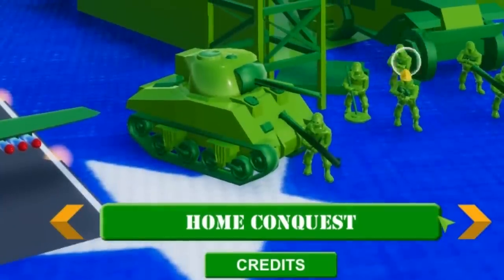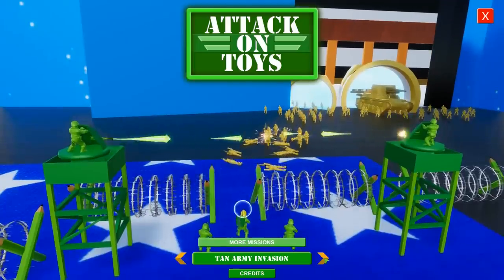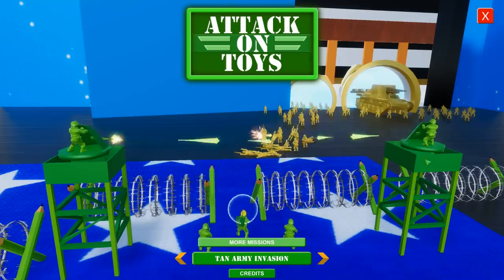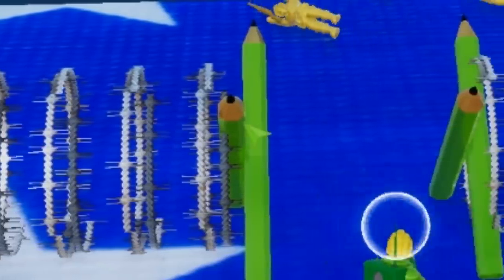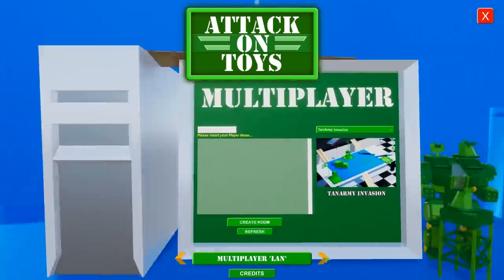They've got a number of game modes including Home Conquest, which feels a bit like Home Wars. There's the Tan Army Invasion mode where the game truly shines — it's almost like tower defense where you build green towers and defend against the tan bad guys. I love how the barbed wire and concertina wire is held up using pencils. Very thematic. There's also Skirmish mode.